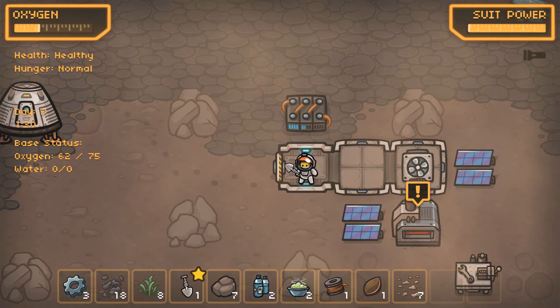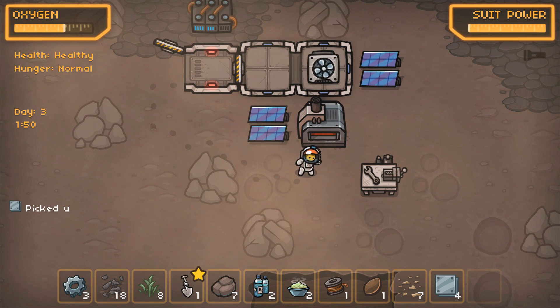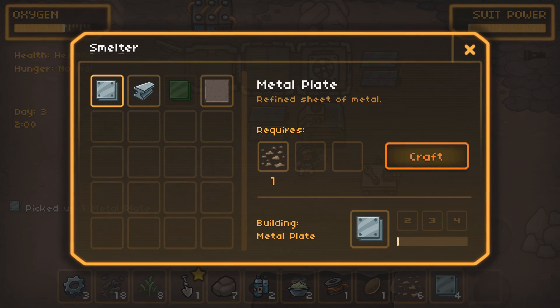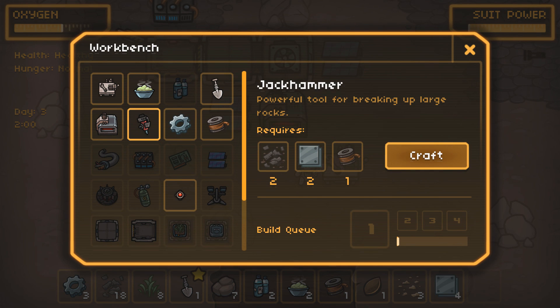Oxygen is getting a little low so the scrubber should be good to go right now. I'll reload the smelter up with a few more plates so that we can do some crafting today. With the battery charged — it's halfway full — that'll get us through the night too. So we should no longer have like an oxygen problem after this. We've got our metal plates — let's keep that smelting and let's look and see what's capable of being crafted at the moment.